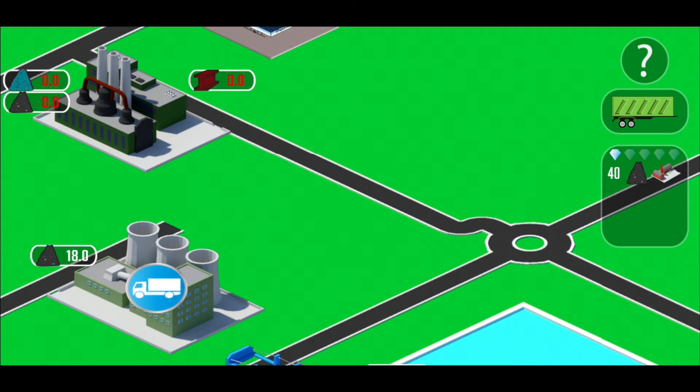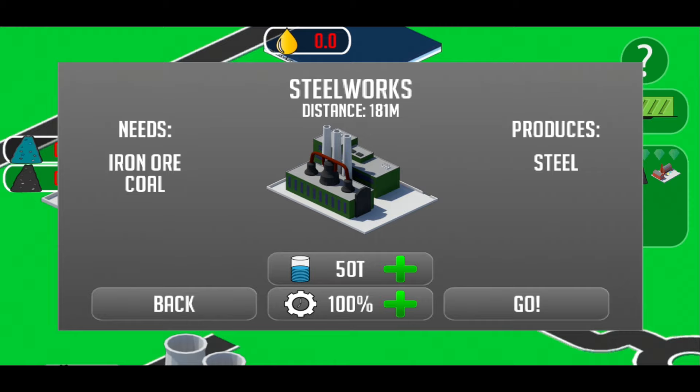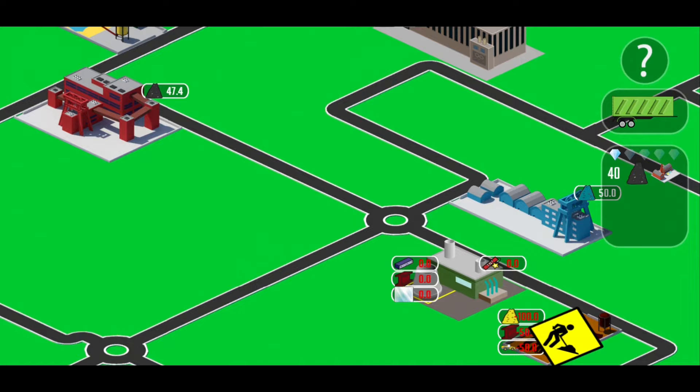The power plant now has enough coal so we can produce something. It's a good way to start with the steel works — it needs iron and coal. So here is the coal, and here is the iron ore mine.